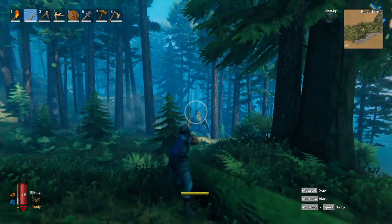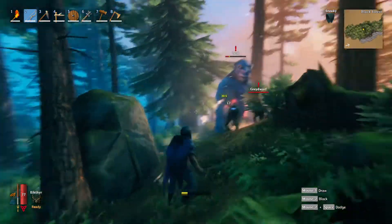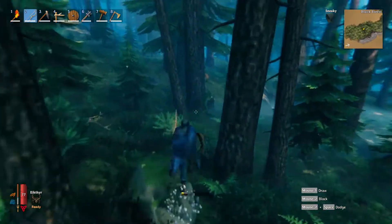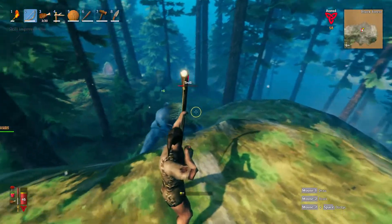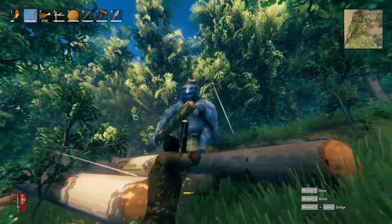The general strategy for fighting a troll in the Black Forest is to do a sneak attack first, then sprint away and fire another arrow once your stamina recovers. You can use obstacles to your advantage as well, like cliffs where you have the high ground and knocked over logs that trolls cannot step over or under.